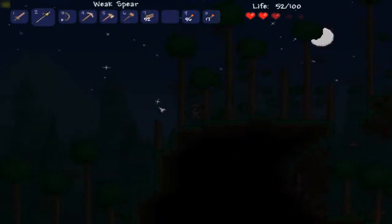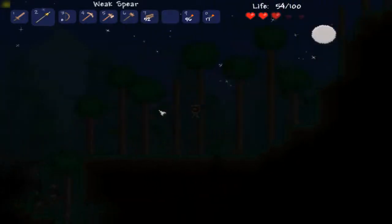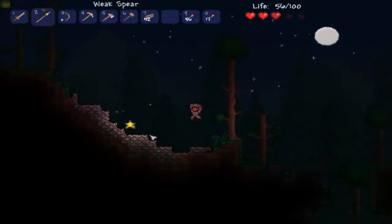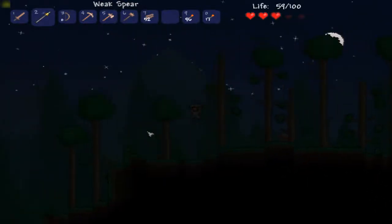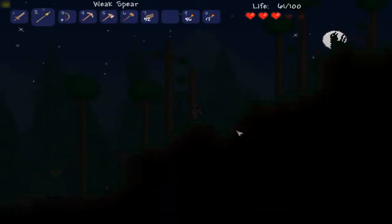Okay, finally made it over to this side. By the way, this game has an amazing soundtrack — it's incredible. So right now I'm only at two Fallen Stars. That's not very many — I need ten in order to make a mana crystal. And mana is extremely helpful for fighting bosses and just for fighting enemies in general.